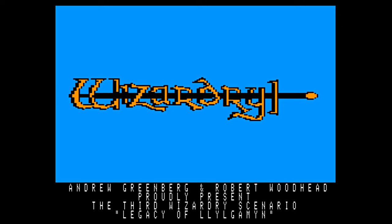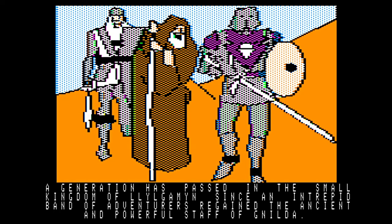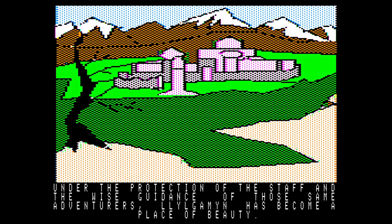This is the third Wizardry scenario, and this is maybe the most difficult game to start I've ever played for the series. A generation has passed in the small kingdom of Lil' Gaiman since an intrepid band of adventurers regained the ancient and powerful Staff of Gnilda. Under the protection of the Staff and the wise guidance of those same adventurers, Lil' Gaiman has become a place of beauty.